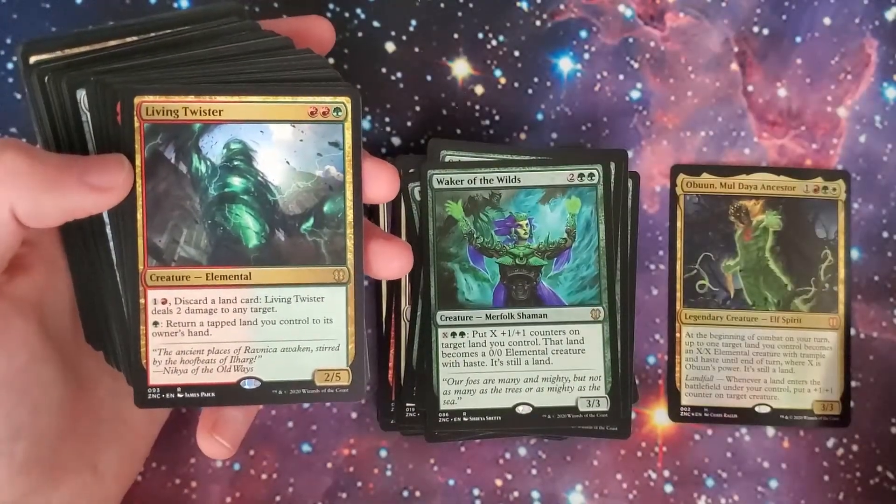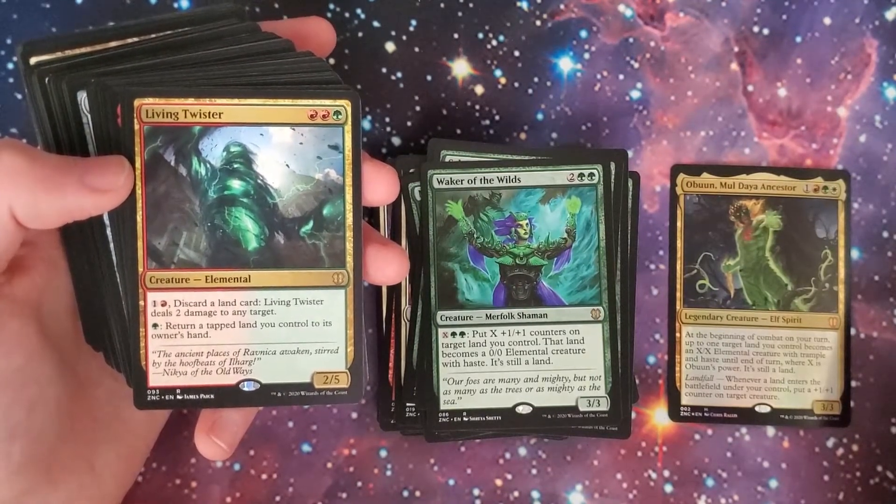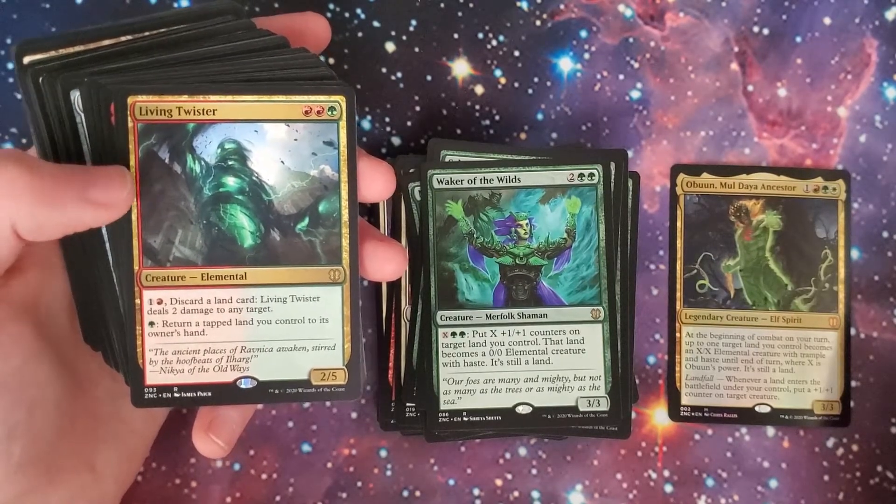Living Twister — two-red and green, 2/5 elemental. For red and one, discard a land card — it deals two damage to any target. For green, return a tapped land you control to its owner's hand.